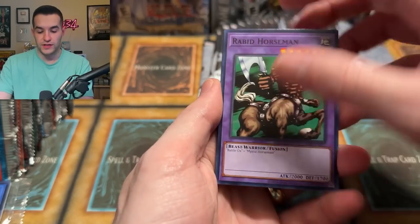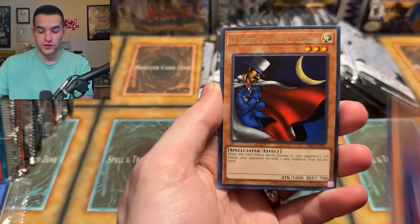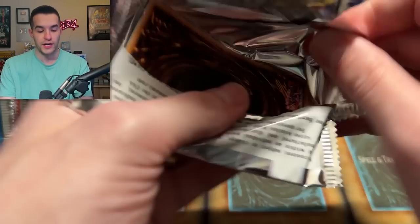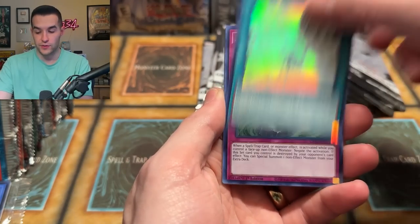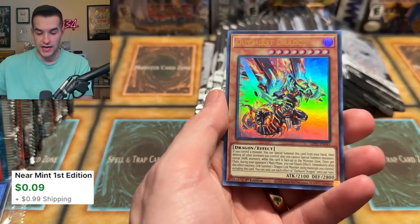The Legendary Collection does have a ten dollar MSRP advantage, not to mention all those promos which are pretty crazy. We have a Skull Knight — really nice card. Back to Ghost from the Past 2. I'm just kind of winging the order based on what I'm feeling, just grabbing packs. I can't believe I have to open more of this set. We have Yang Zing and Outburst Dragon Ultra Rare.